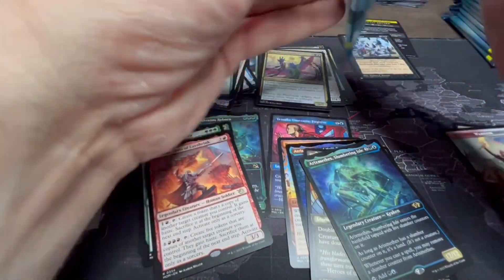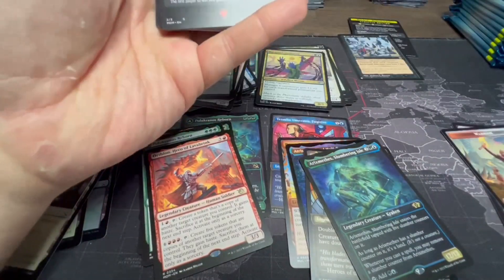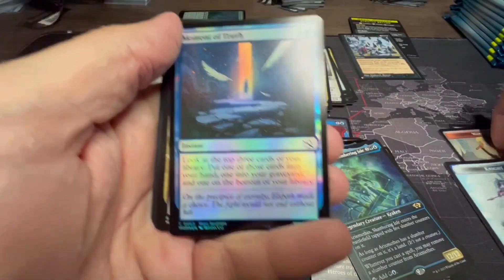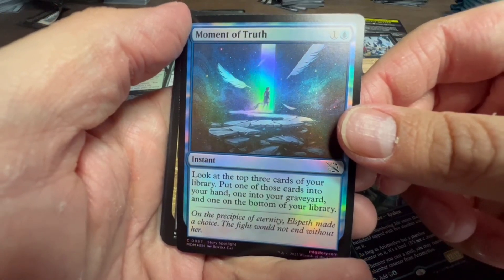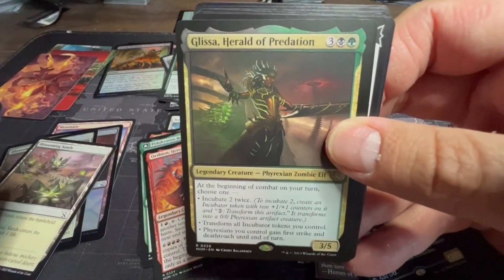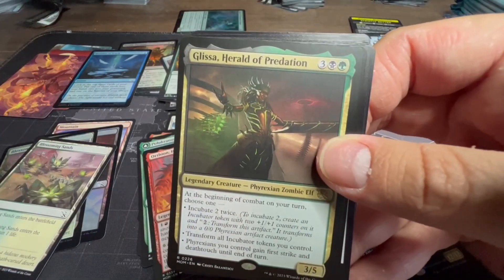I'd love to know what cards you are happy to pull out of your boxes or pre-release kits — give us a comment and let us know what you're really excited to pull out. Moment of Truth is our foil: look at the top three cards of your library, put one into your hand, one into your graveyard, and one on the bottom. So that goes with our foil pile.